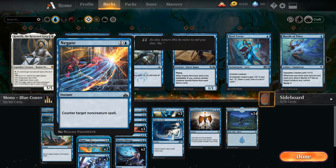Negate for 1 and a blue — instant, counter target non-creature spell. There are lots of non-creature spells specifically, and it's really easy to counter those with a 2-drop.